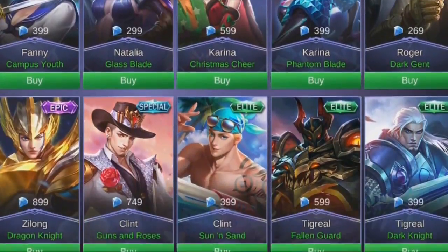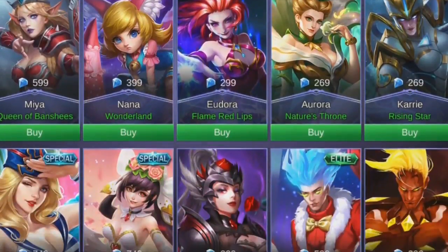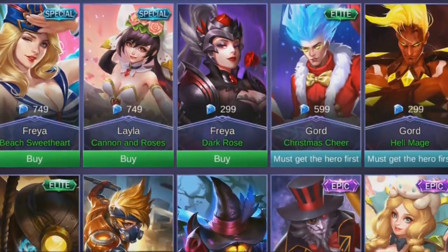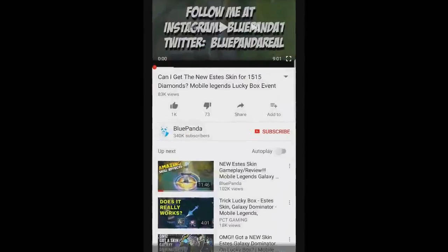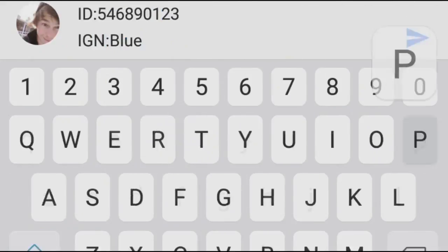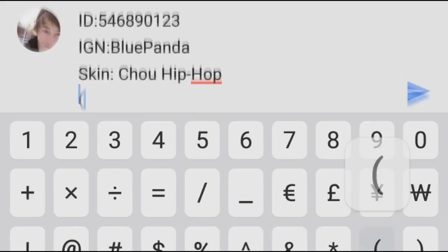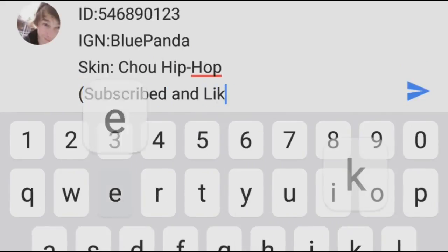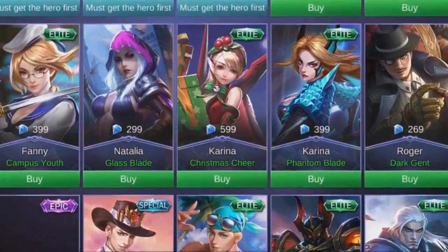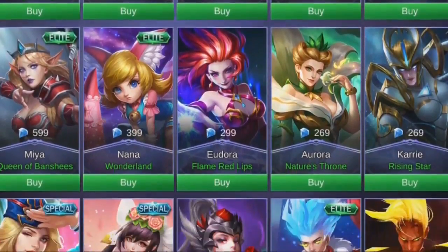Sorry for interrupting this video, but you can get a skin for free. All you have to do is subscribe to my channel, like this video, and comment down below your ID, your in-game name, and the skin that you want which is under 300 diamonds. You'll have a chance of winning that for free. You'll find more information down in the description. But let's jump back into this amazing video.